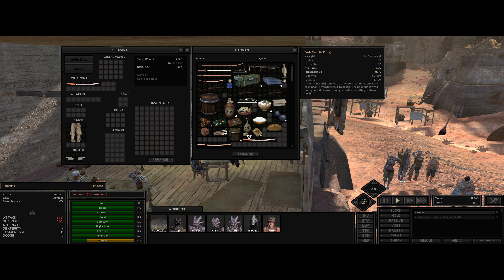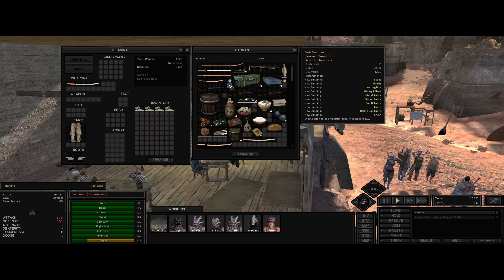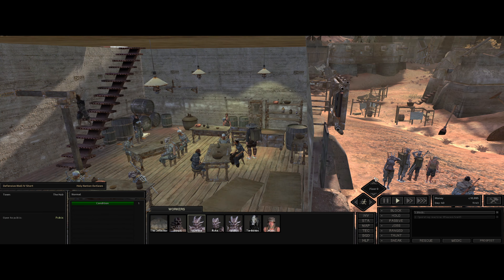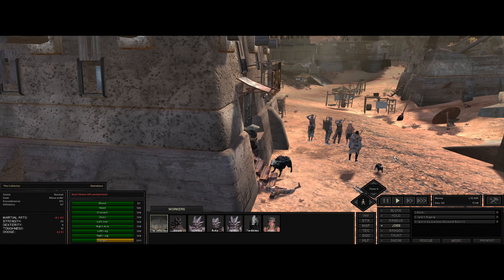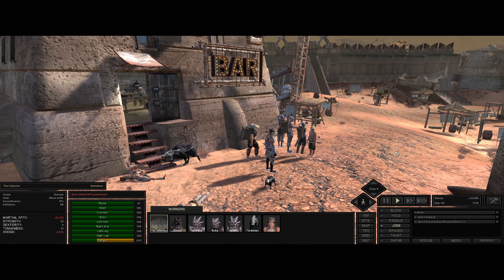Let's pick up these first aid kits while we're here. We've got almost 11,000 cats, so that's enough to recruit at least one person, hopefully two. And that will be our goal when we get to the swamp. I'm sure we'll find another bar down there somewhere with patrons interested in joining up with us.